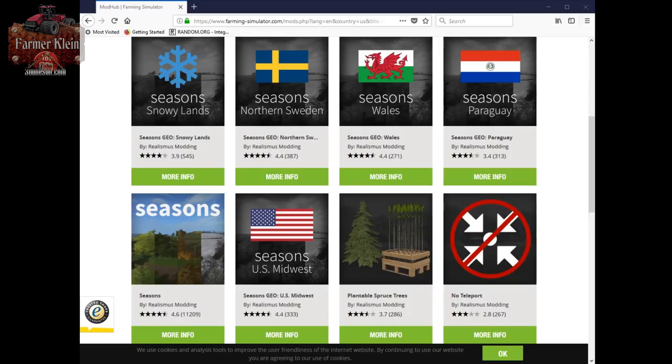As you can see on the screen, I'm at the FarmingSimulator.com website and I've got all the mods related to Seasons or Realismus modding pulled up. There are five Geos currently on the FarmingSim official mod website: Snowylands, Northern Sweden, Wales, Paraguay, and U.S. Midwest.